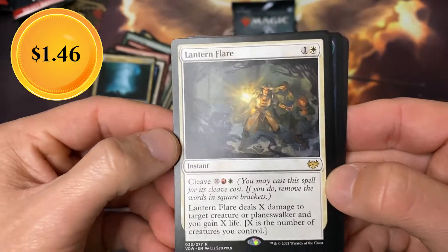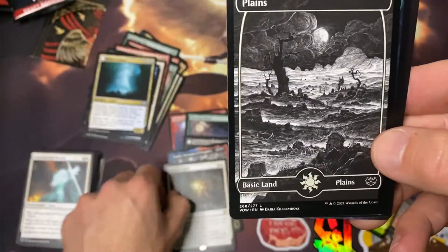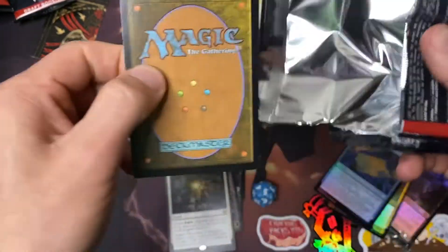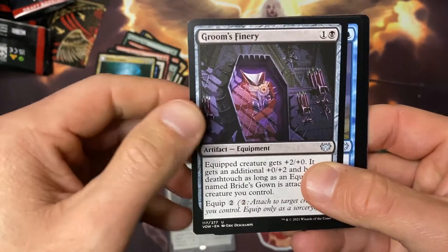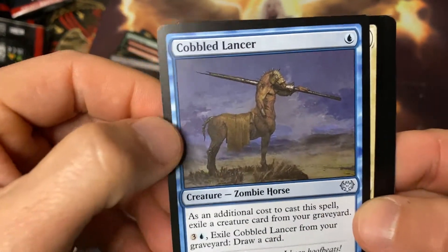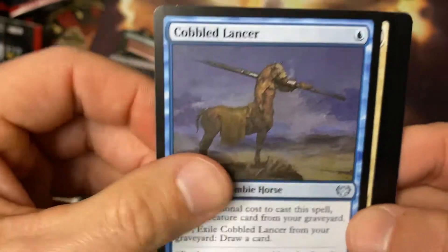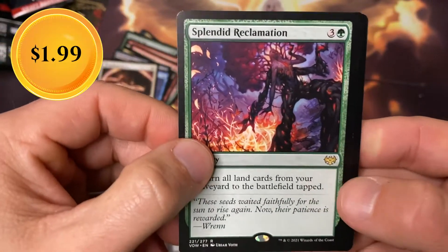Lantern Flare — I do like this in foil too. The cleave is a really awesome new mechanic that I actually really enjoy. I know some people have been making fun of how you read it, and Reddit kind of destroyed it, but it was a really good mechanic I think. Groom's Finery, Cobbled Lancer — that's a weird art, man — Igor, Radiant Grace, beautiful card, and a Splendid Reclamation.